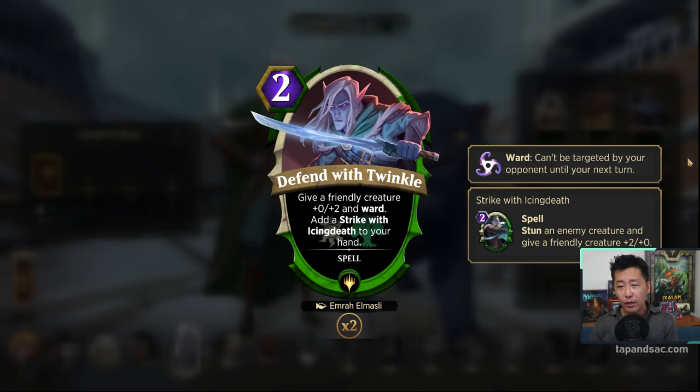The last signature spell for Drizzit is Defend with Twinkle — a 2-mana green-white spell. Give a friendly creature +0/+2 and Ward, and add a Strike with Icing Death to your hand. Strike with Icing Death costs 2 mana and lets you stun an enemy creature and give a friendly creature +2/+0 — quite a lot of value. Defend with Twinkle is more of a protective spell for defending, and then you get an offensive spell to cast the same turn or next turn. You can stun an enemy so they can't block and buff one of your creatures.